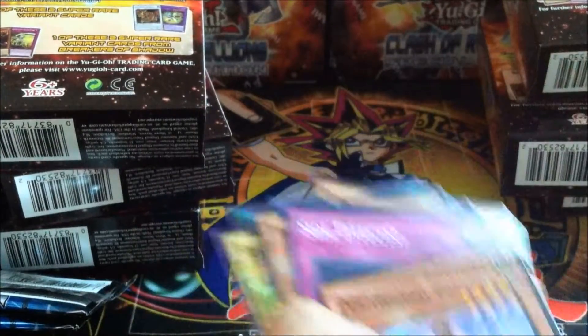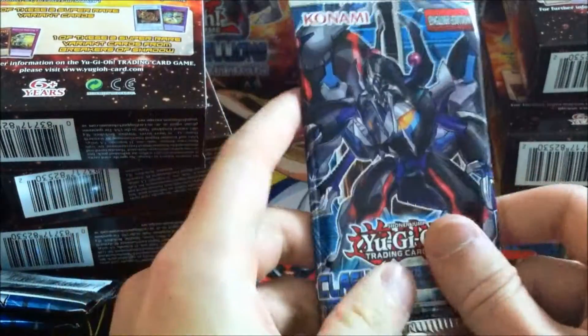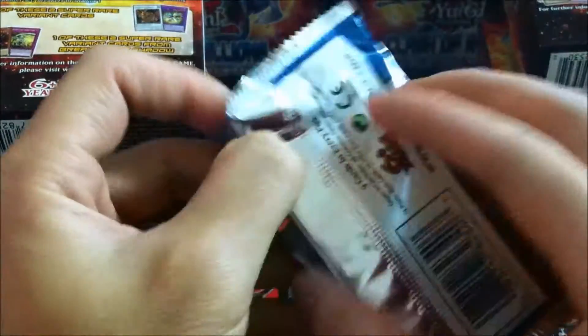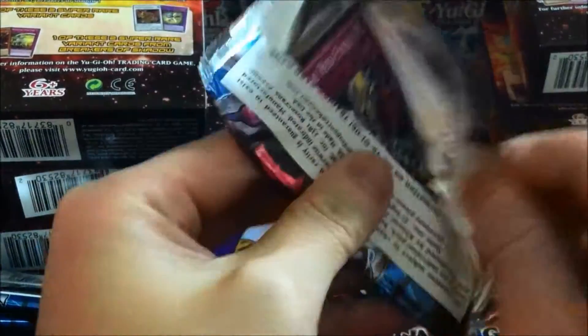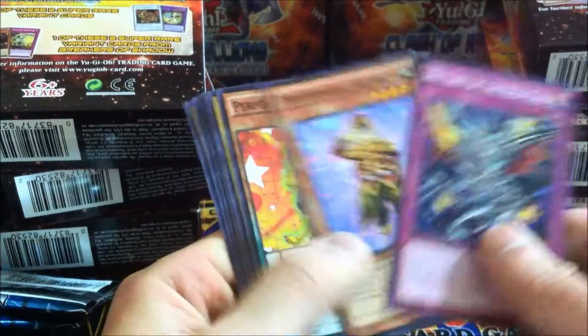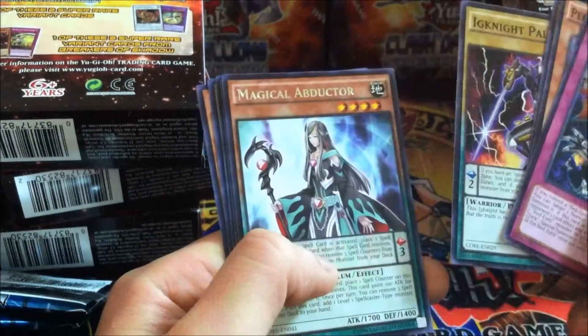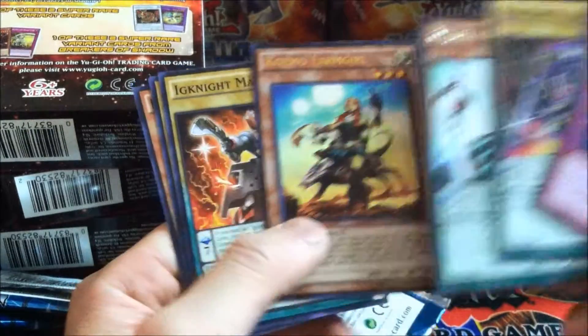Cosmo Forerunner. Let's be greedy — come on, let this be a Secret Rare. Give me the cover card or a Ghost Rare, that'd be cool too. Magical Abductor, Cosmo Forerunner — what the hell?